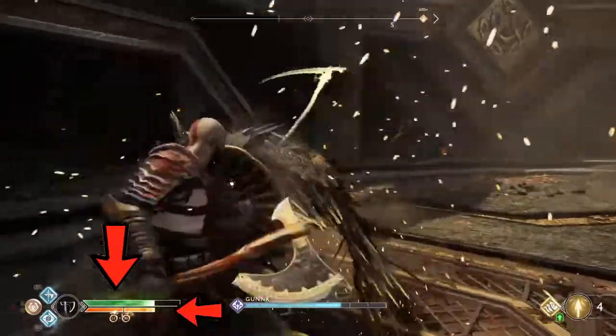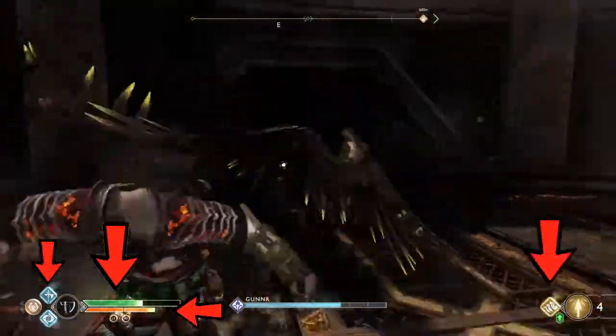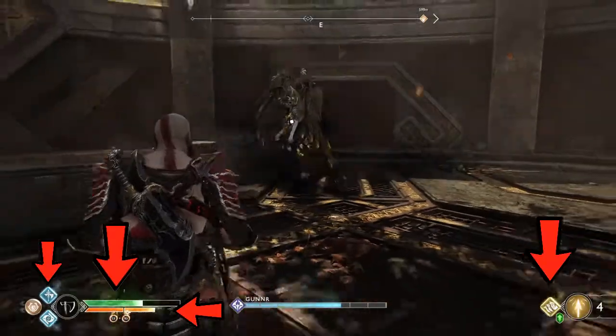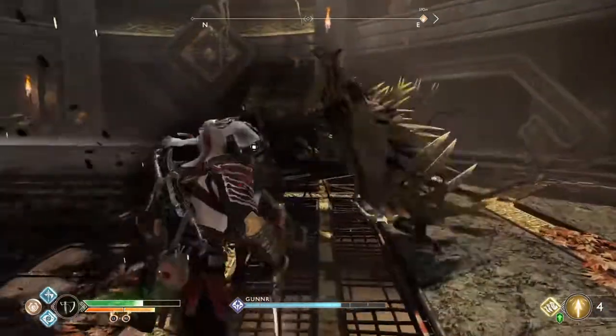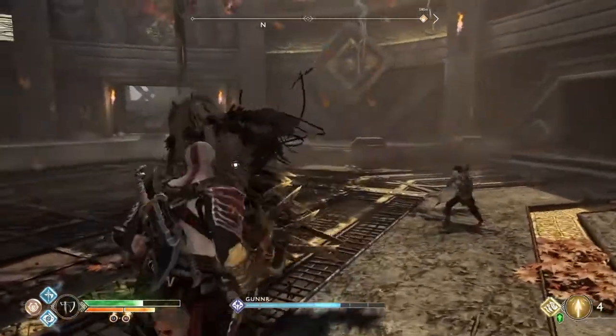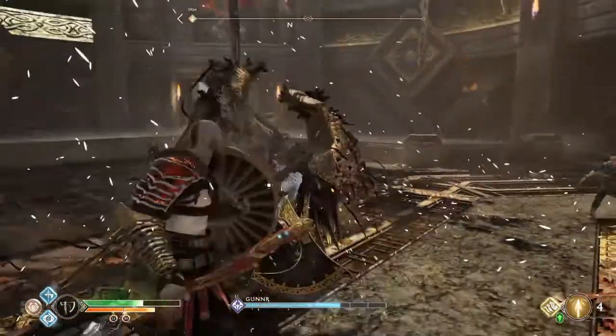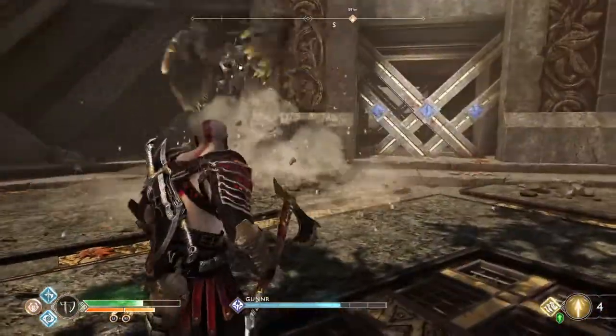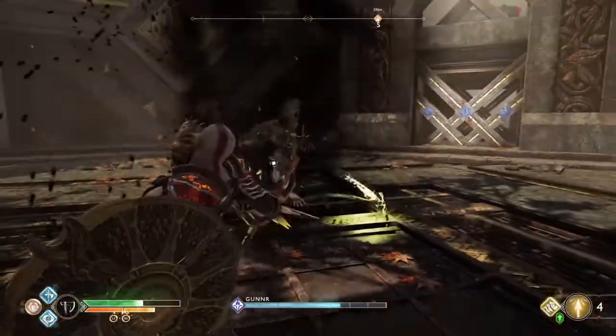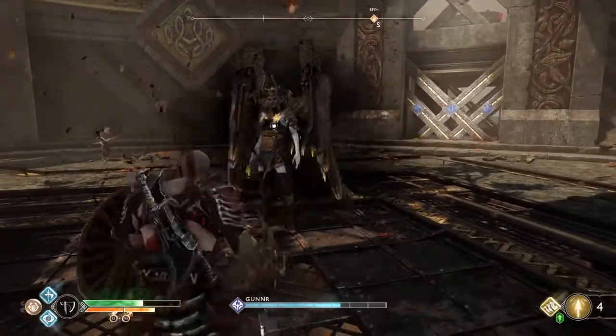Ensure your health meter, rage meter, runic attacks, and runic summon are all full before entering the arena. Next, adjust your sound settings. All fights should be played with headphones or surround sound. God of War has a separate setting for true stereo when playing with headphones. I also recommend lowering or muting the game music to avoid conflicting noise. Detailed instructions for making these adjustments are in the video description.